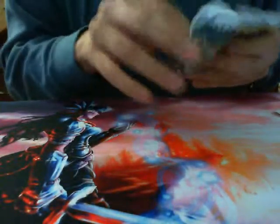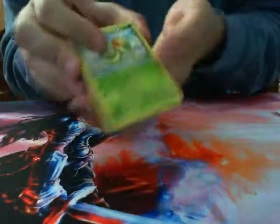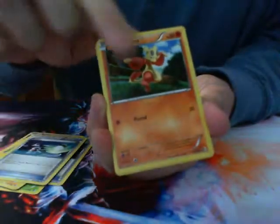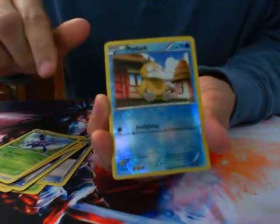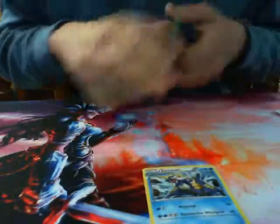Pack number three. We have Snivy, Pokéball, Spoink, Pikachu, Switch, Mindfu, Skarmory, Heracross, Reverse Foil Psyduck, and a Foil Samurott. Kind of fun. Don't know how useful he is, but I haven't really looked at a lot of the new cards.